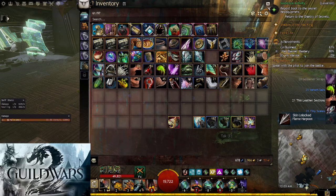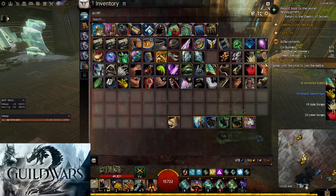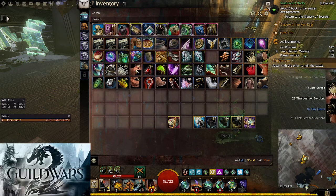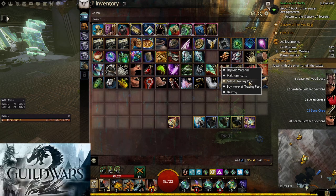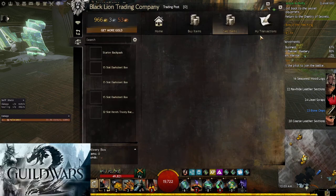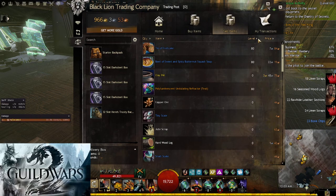It's just going to be a whole bunch of crafting materials that you can then go ahead and sell. And since this cost me nothing in gold to buy, it's going to be all profit from all of these items here. Let's just take a look — this is going to be one of the higher price items there, it's two gold right there. We'll see what we got here.